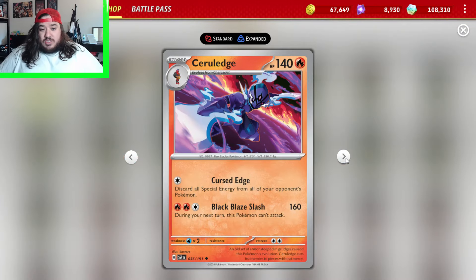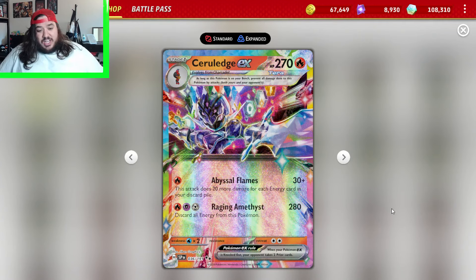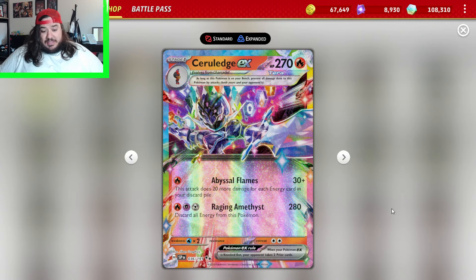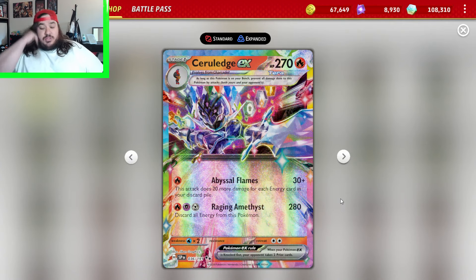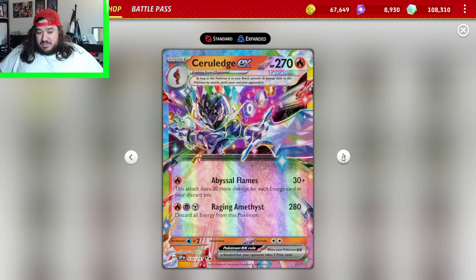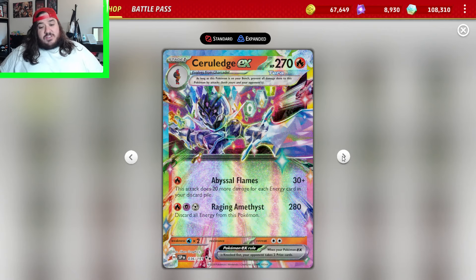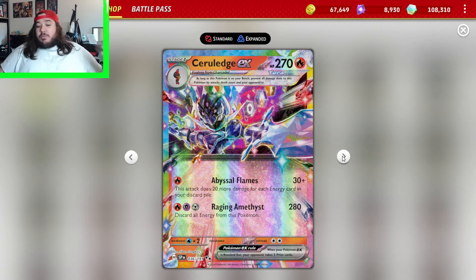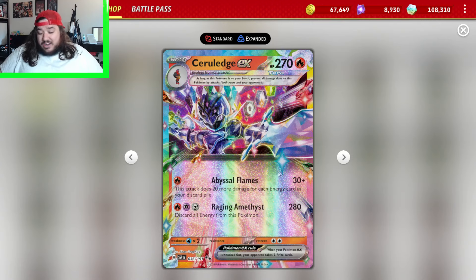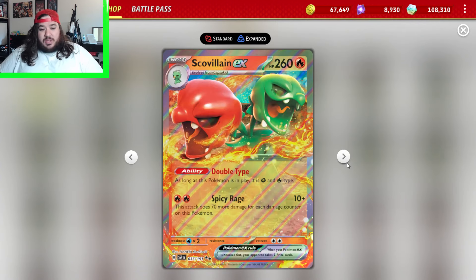And Ceruledge EX — I kind of know about this card a little bit, it seems pretty interesting. It does 30, plus 20 more damage for each energy in your discard pile. So if you can discard all your energies — probably like 17 of them — you can do a significant amount of damage. Once you have 10 in there you're doing 230, and with 12 you can do 270. 17 energy isn't that crazy, especially with Squawkabilly ability, Professor's Research, Ultra Balls, and Mew drawing more cards — it's pretty easy to do. The cool thing about Ceruledge is it doesn't shuffle back into your deck. Raging Amethyst does 280, not worth it I don't think.